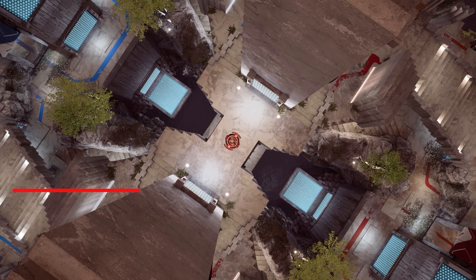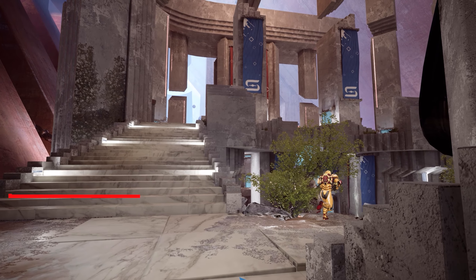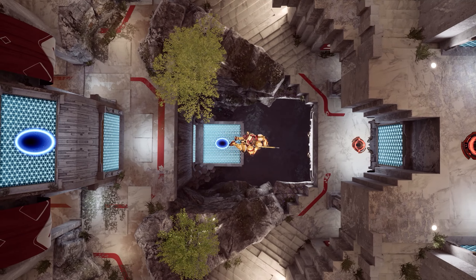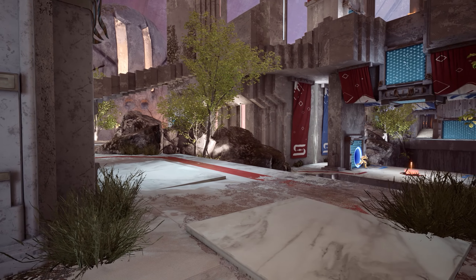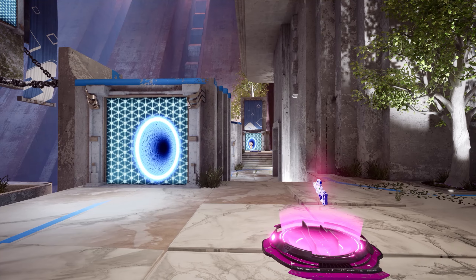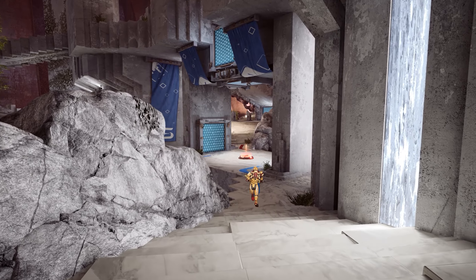Our next map, Forgone Destruction, draws inspiration from the classic arena facing worlds. At 1047 Games, our goal with Splitgate was to take what made classic shooters fun and innovate on top of it. Forgone demonstrates this vision perfectly with the multi-level bases facing each other and several portal walls scattered throughout the map. Not much is known about these temples or why they exist, only that they were found in near-perfect condition with an unknown creator.